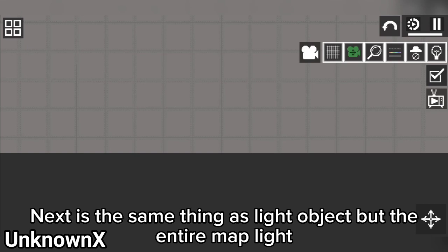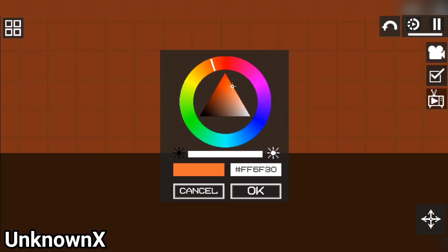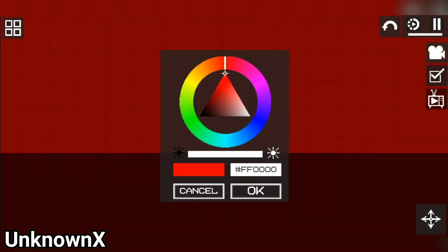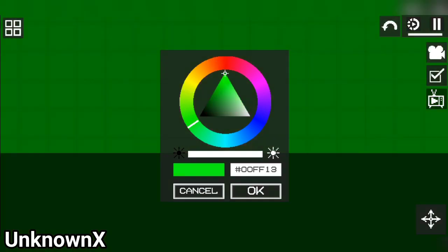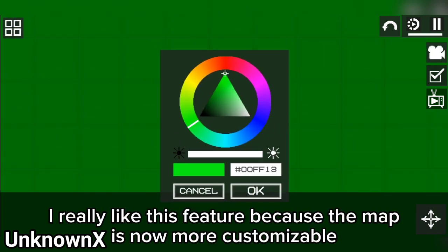Next is the same thing as the light objects but this time for the map light. I really like this feature because the map is now more customizable.